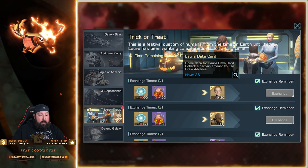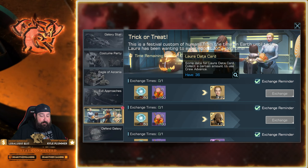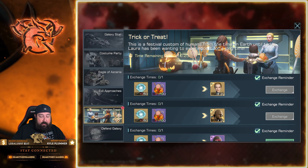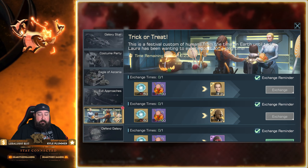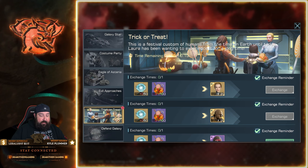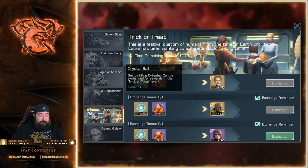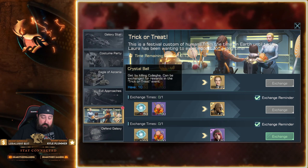Now we've got the Trick-or-Treat event. Here you can get Laura as a possible reward — she's really good, you want to level her up as much as possible. You also have Greg Lee, a very strong commander as well. You definitely want him leveled up for gathering and repair speed. To get them you need both crystal balls and ghost candies.